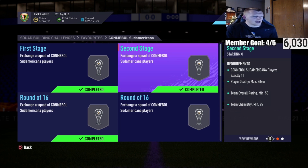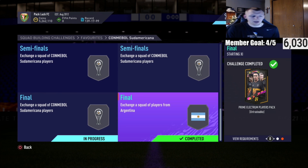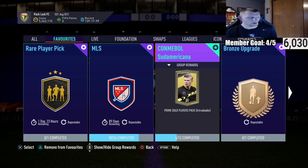The end pack gives you a prime electrum players pack, which is not bad at all, and then the final pack - as discussed earlier - you get a prime gold players pack. Constantly grinding these, whether you're saving packs for Team of the Year or not, is going to be a solid source of getting coins.